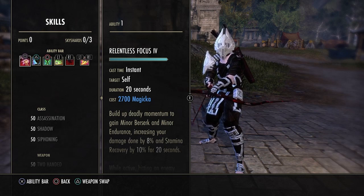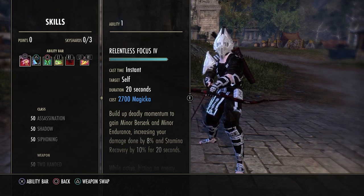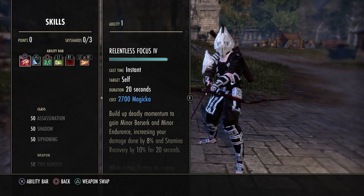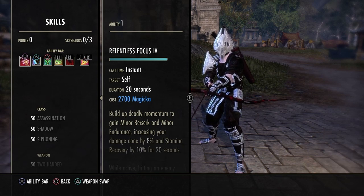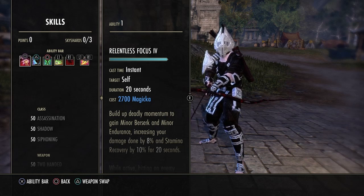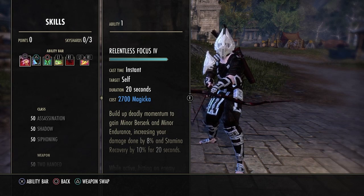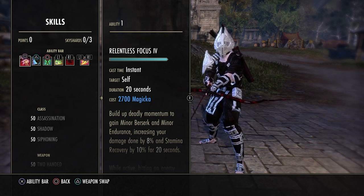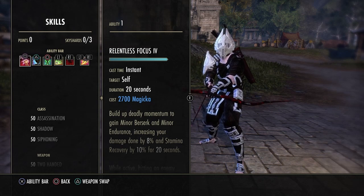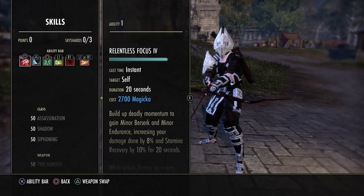Now for the weapon skill lines — this will be the last thing I cover. They changed the order of some abilities, not too big. In the Destro Staff, they changed a lot of stuff. Elemental Storm, the Destro ultimate that everyone hates because it's ridiculously overpowered, had its damage reduced by 5% — not too big a deal. Force Shock and its morphs can no longer be reflected, so when Sorcerers are spamming Force Shock for DPS, Magicka DKs can no longer just reflect it back at them. Sorcerers can now spam Force Shock at Magicka DKs and will probably have an easier time killing them.